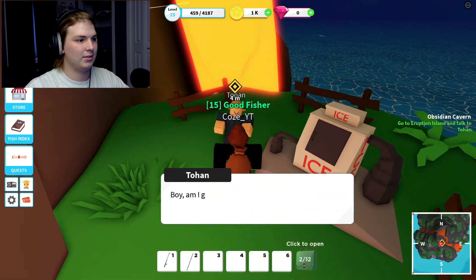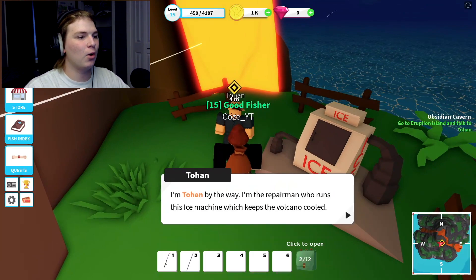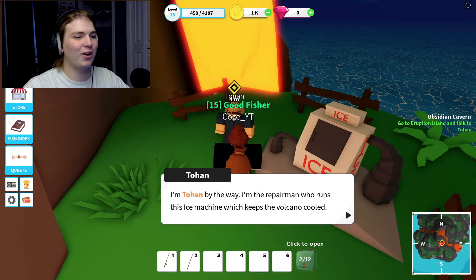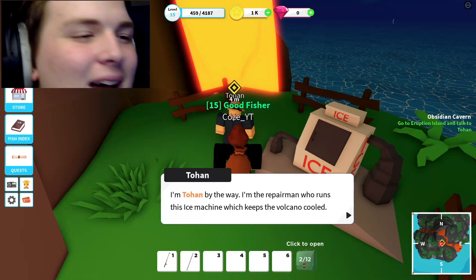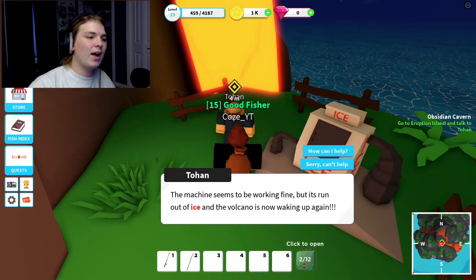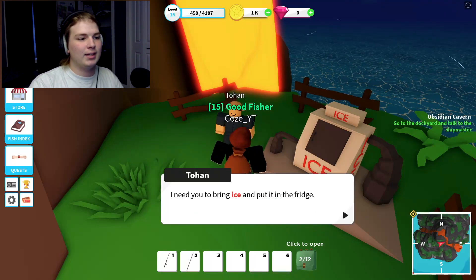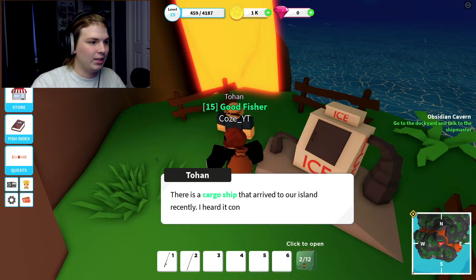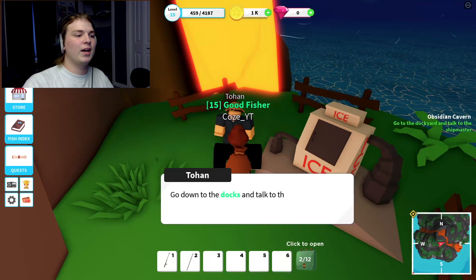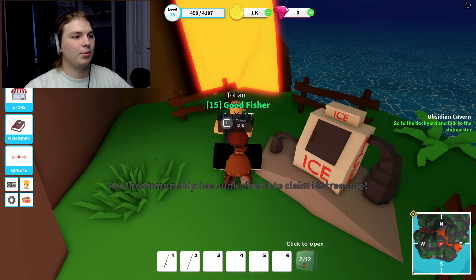Hey! Boy am I glad to see you up here. I'm Tohone, by the way - I'm the repairman who runs this ice machine which keeps the volcano cool. I don't think that's how it works. The machine seems to be working fine but it's run out of ice, and the volcano is now waking up again. I need you to bring ice and put it in the fridge. There's a cargo ship that arrived on our island recently - I heard it contains a whole bunch of ice.